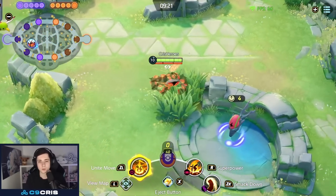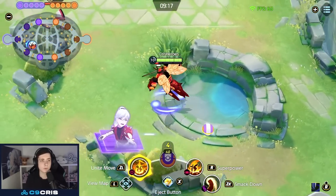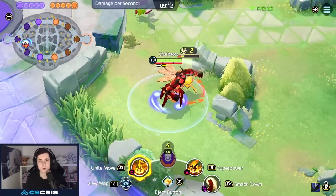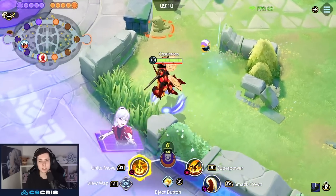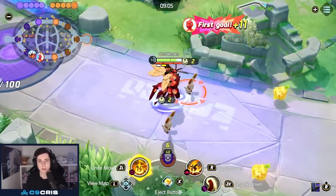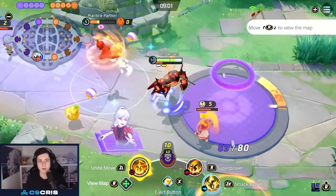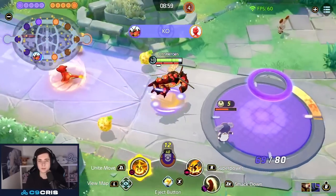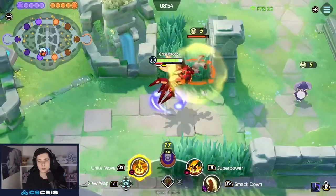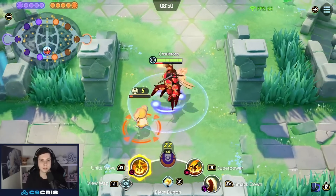If you want to look for a KO, you can build up your muscle gauge on wild Pokémon first. Auto attack wild Pokémon to keep your gauge up, walk into a fight with a full gauge, then Superpower and Smackdown enemies into your team. If you have no muscle gauge, you can also just do Smackdown into Superpower. You can always smack things into other things too — very important.